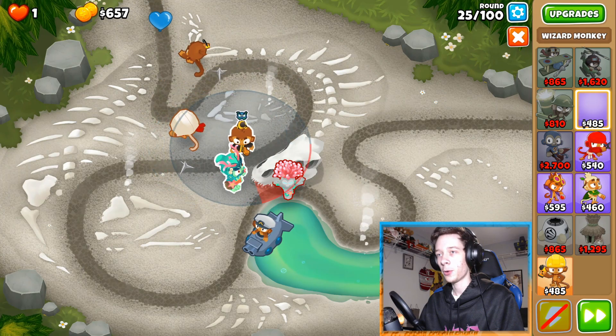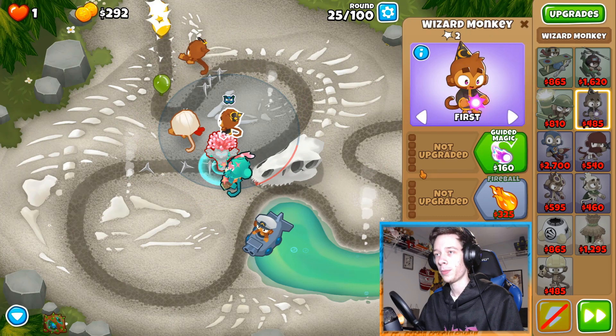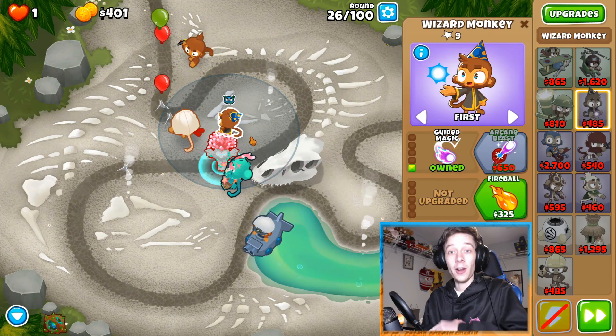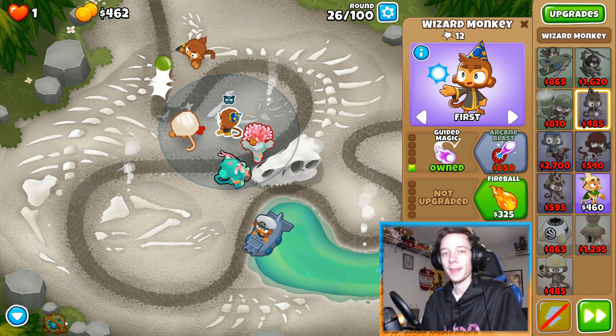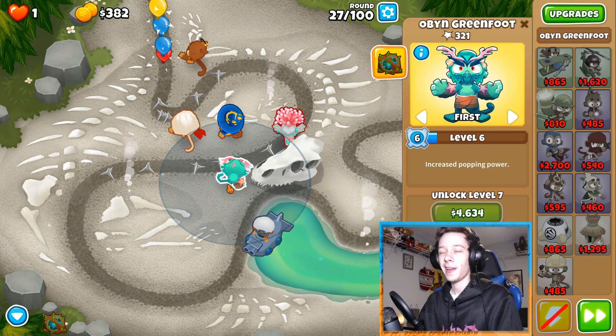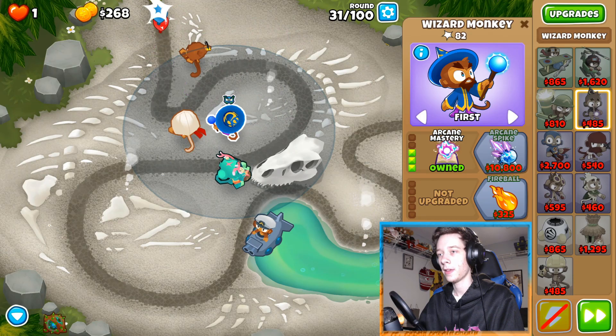We're gonna pick up a monkey apprentice and put him right about there. We're gonna want him to be an arcane spike. The lead round is coming up — Obyn can hit lead. Arcane mastery — sick.